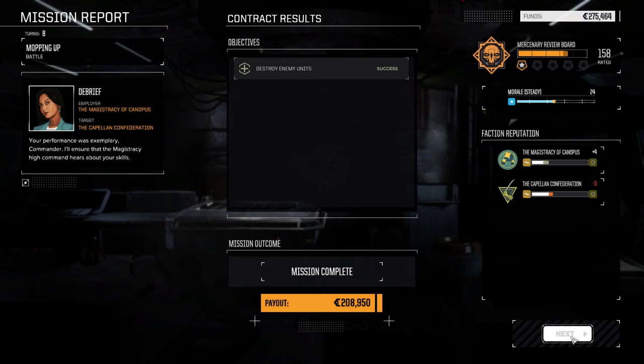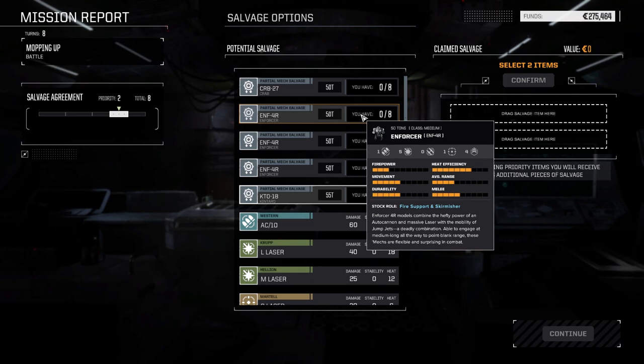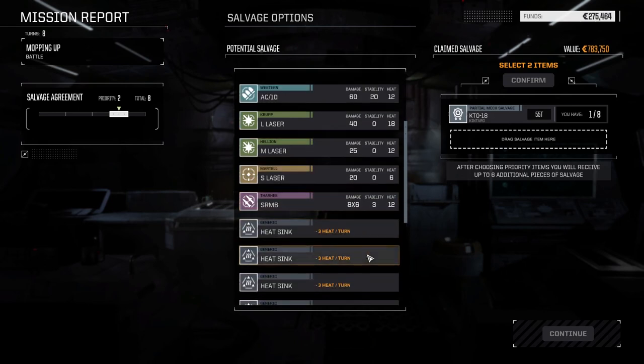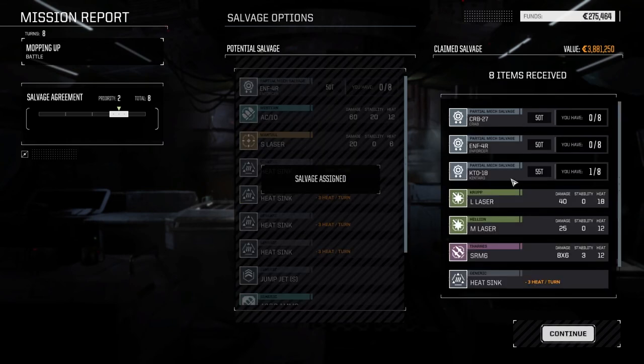Okay, so that wasn't so bad — 208,000 which is probably all going to repairs, but at least we didn't take any pilot damage, which is good. 600 XP each. We lost two medium lasers but we can easily replace those. Let's take the salvage — lots of Enforcer parts, one Kentaro part so let's take another one. There's an AC10 there too but we don't really need it, so let's take an Enforcer part and confirm. We got one part of each, two Kentaro parts now, plus a large laser and medium laser — not so bad.